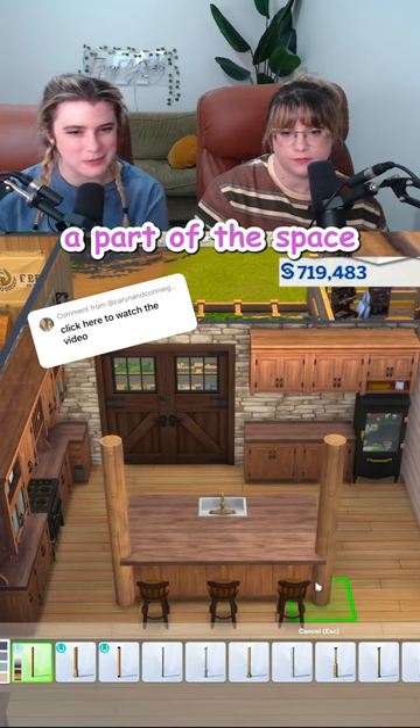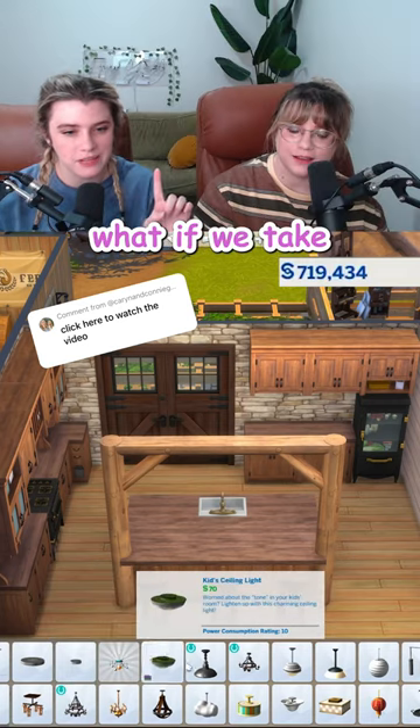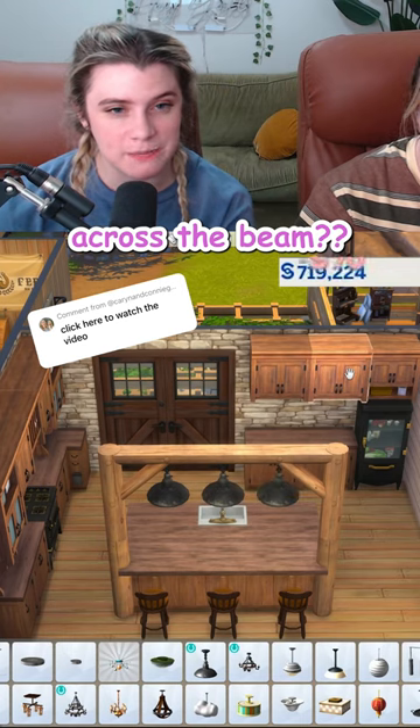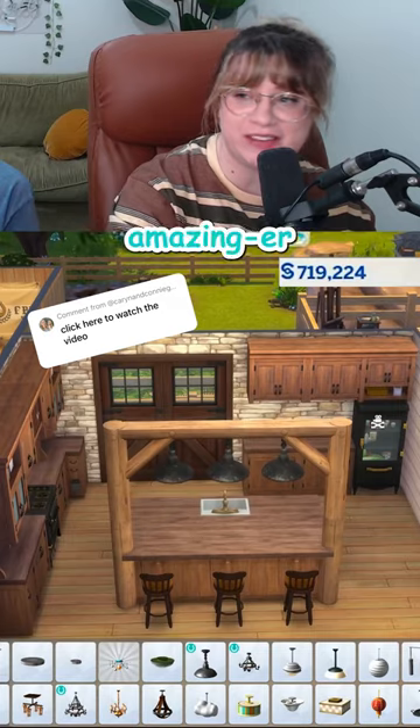I think the island will feel more a part of the space if we add some columns. That is looking — hold on. What if we take these lights, size them down, and then we add three of them across the beam? Looking amazing is what I was going to say, and now it's even amazing-er.